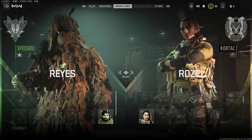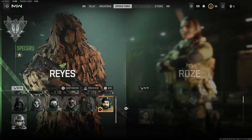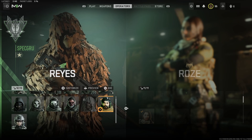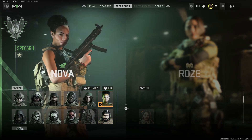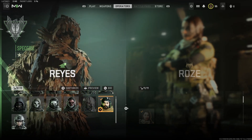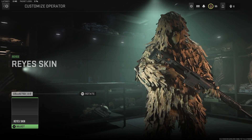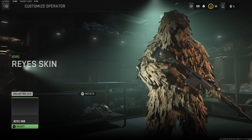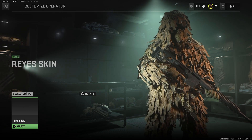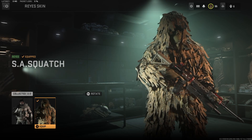Here for example is the Reyes operator, and you can see I'm running a ghillie suit. If we wanted to change our operator we can just click on a separate operator. If we want to customize a specific operator skin, we hit the Customize button — that's X on an Xbox controller, Square on a PlayStation controller. You can see we have the Reyes skin here and it says 'Collected 2 of 2.' We'll select that and go into an expanded menu.